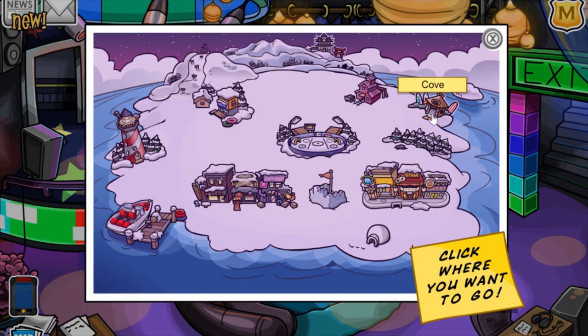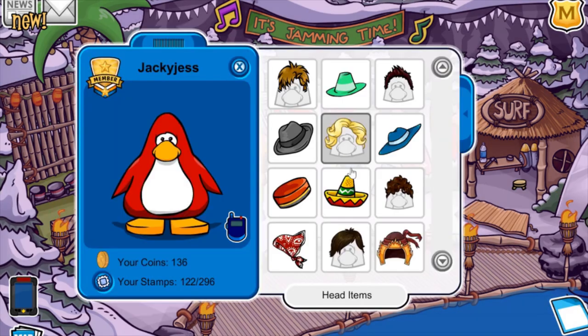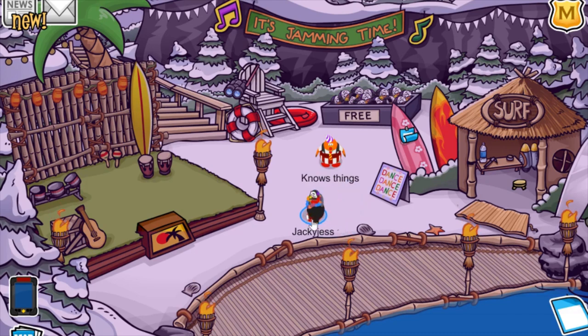Now on to the next free item. If you go to the cove and walk over here you'll see this new hat. I already have it and it basically looks like this — go into your head items, go down a couple, there it is. It's a music jam party hat and you can only get it in this party.